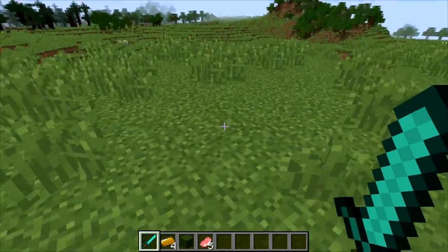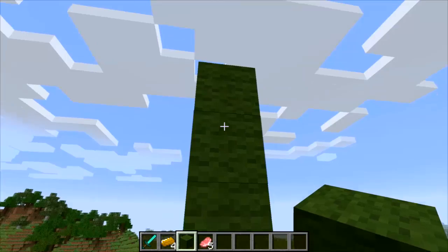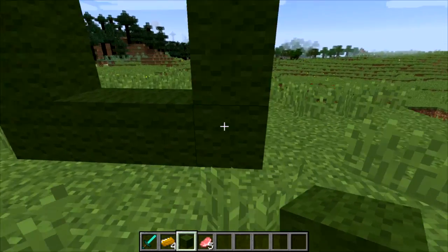Alright, now let's make the portal right here. This is going to be a really interesting portal because it's green - greener than the grass. Do you see it? It's actually darker green than the grass. The grass is always greener on the other side and the portal is always greener above the grass.